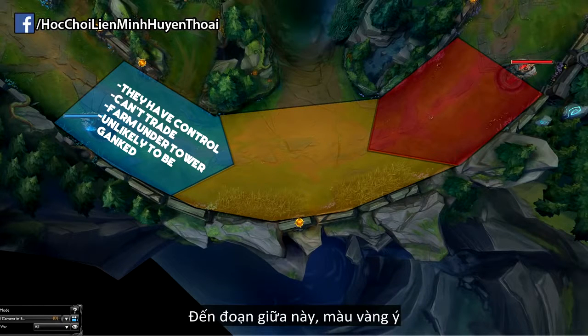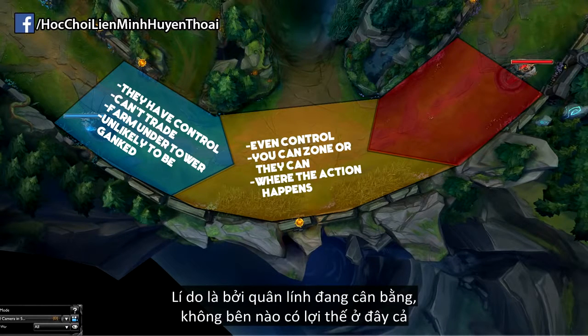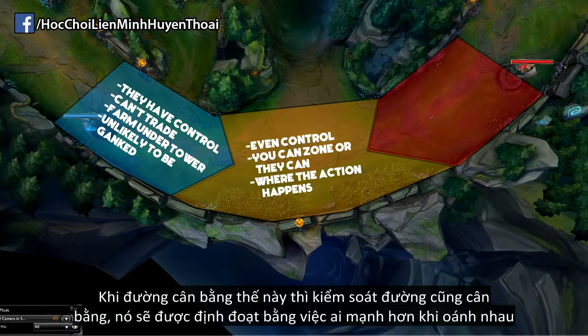Moving on to the middle zone - the orange zone - they can zone you if they're ahead, or you can zone them if you're ahead. Because the minions are going to be equal on either side there's no advantage here. When you're in the dead centre of a lane it's actually quite difficult to gank you, and if you are going to get ganked you'll get ganked from behind. Lane control is pretty even and it comes down to who is actually stronger in a fight.